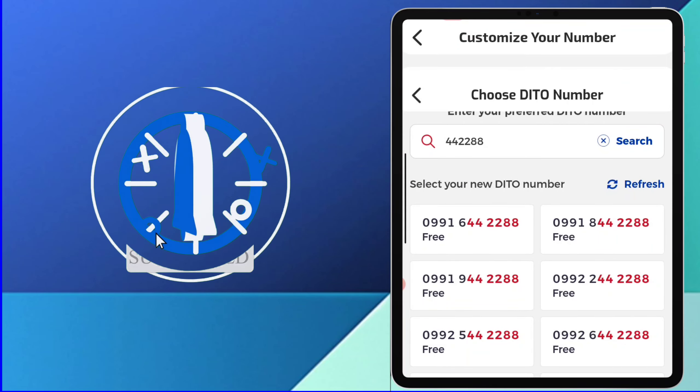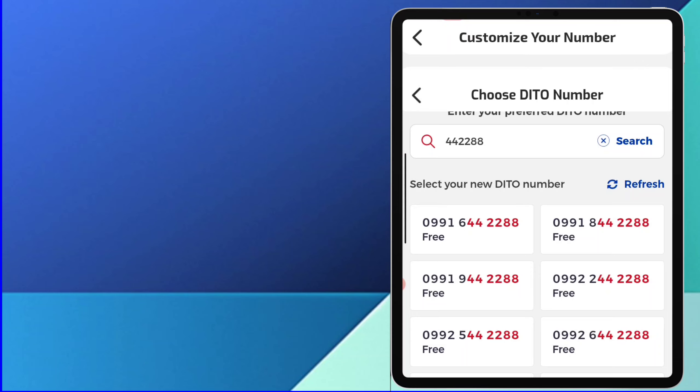Piliin mo kung alin dyan ang gusto mong maging number ng D2 SIM card mo. Tap Get this number.